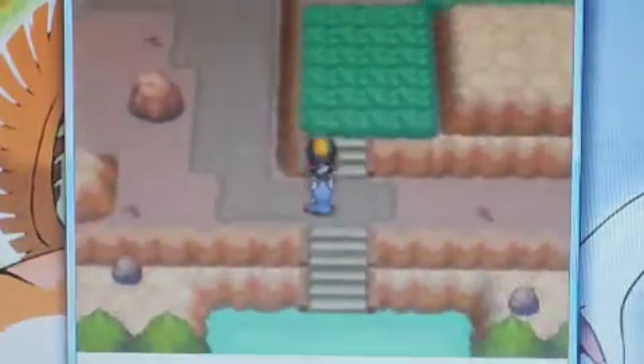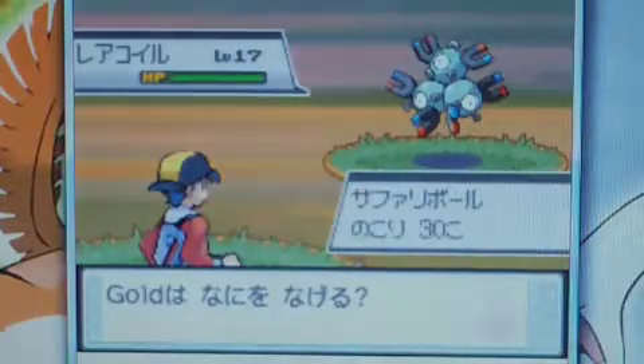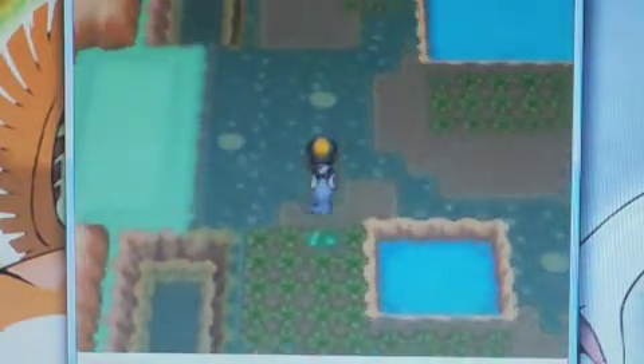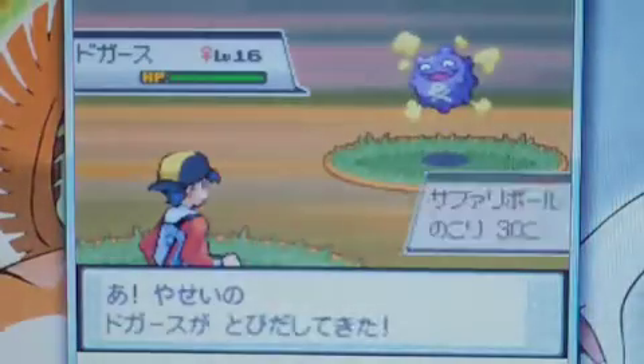So we got — I think this is the map — there's all different sections of the Safari Zone. We got an underleveled Magneton you can catch. I believe this is the mountain side of the Safari Zone, and this is the boggy part of the Safari Zone. Let's go up around — we got into another Pokémon battle, which is, I guess, a Clefairy. There's something you can catch in this section.